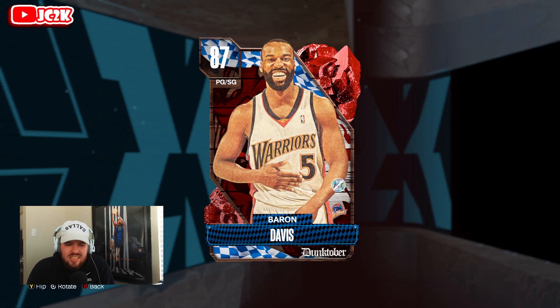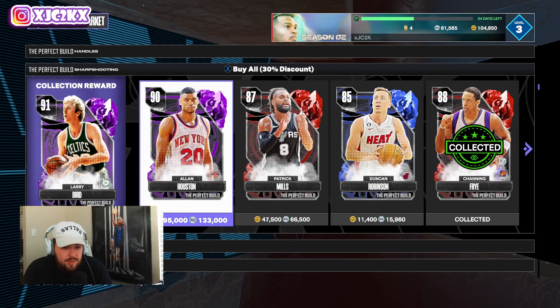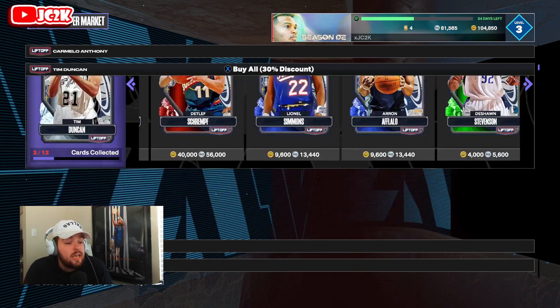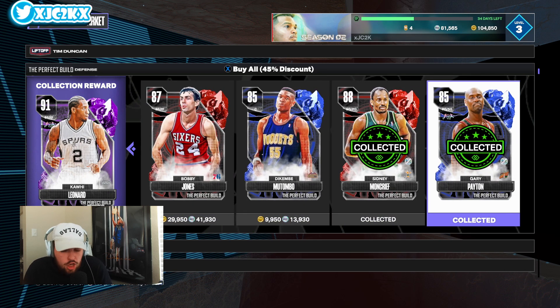Baron Davis defends well, has good defensive badges, is a really great slasher, and has a good release — Damian Lillard base — so he shoots the ball well. Really nice card. The third option is a card you probably already have: Sapphire Gary Payton, a perfect-build defensive card. All you had to do was get five steals over a two-week period to earn him. Even if you're brand new, he's only $13,000–$14,000 MT and is a really good starter PG because he defends his butt off.